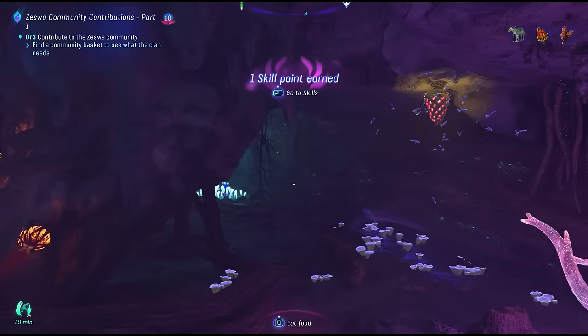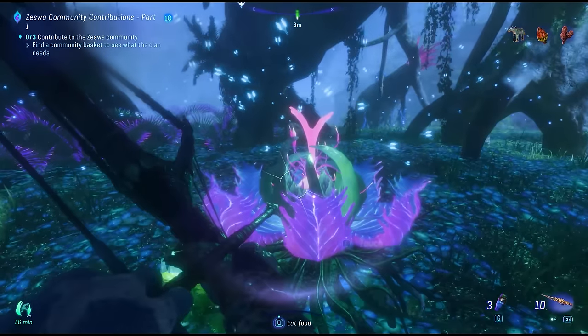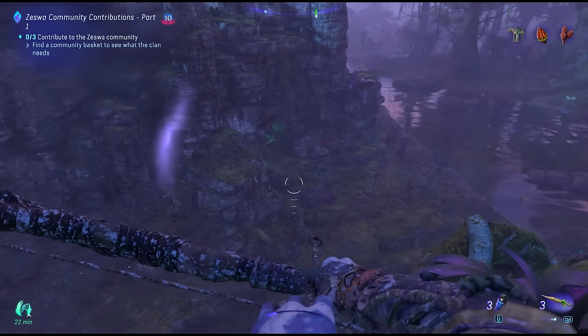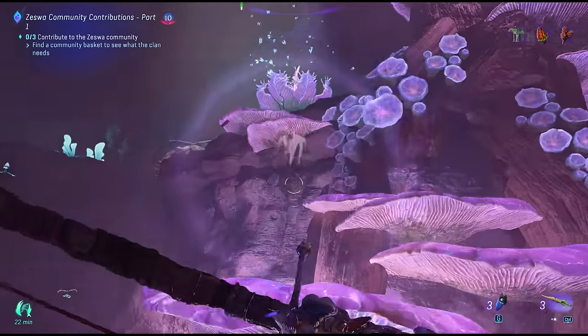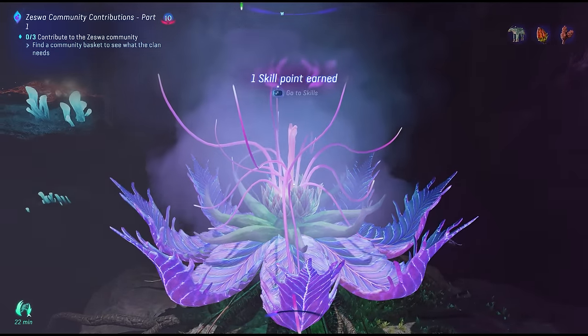Each one of these will provide you a skill point, but sometimes you might find them underground, which means they are likely inside of a cave. Pay close attention to your surroundings — there should be an entrance close by. This will help you a ton, as you're going to want to increase your damage, survivability, and even the carry capacity via the default skill tree.